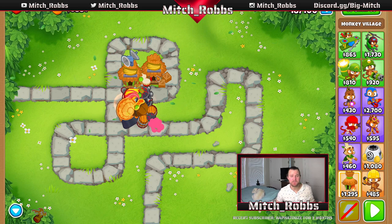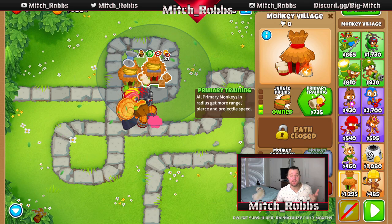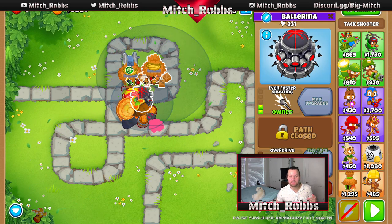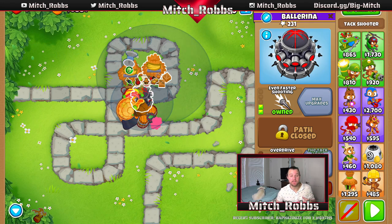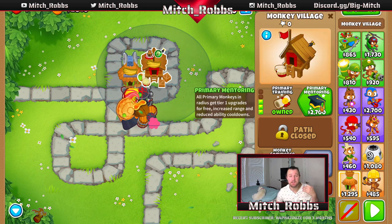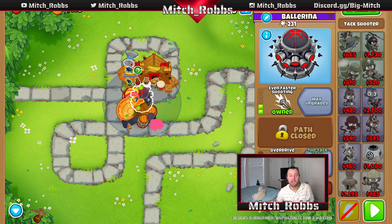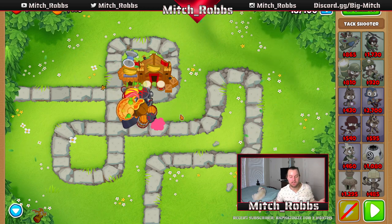We got a lot of money from the last round and we're able to upgrade our second monkey village to Primary Training. All primary monkeys in the radius get more range, pierce, and projectile speed. We're going to grab Primary Mentoring so range increases even more, and the primary monkeys we're using will get tier 1 upgrades for free. You can see his range starting to expand — that's a great sign because he's hitting a lot more things. We'll continue until we get our MIB.